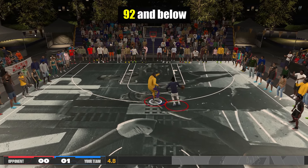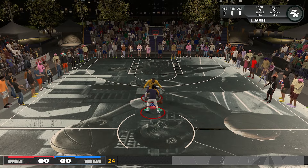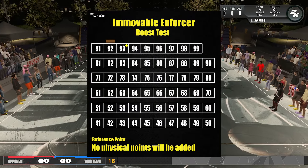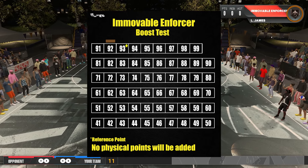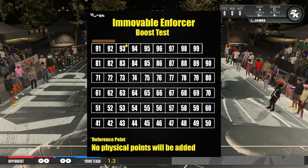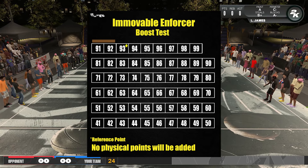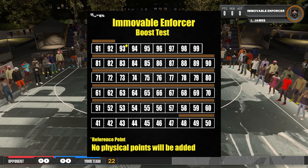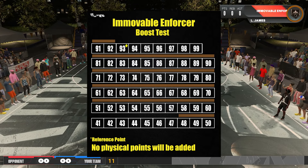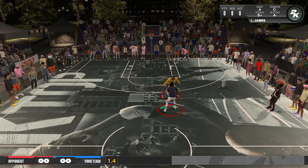Let's see what happens if I equip bronze at 92 — and now it can do what a 93 can do, so bronze made 92 look like 93. Pulling the ratings down further: I tried 91, still works; then 81, 71, 61, 51 — still works. It only stopped working at 48. So the bronze badge made 48 perform like 93 — that's effectively adding 44 perimeter defense points in terms of unlocking animations.